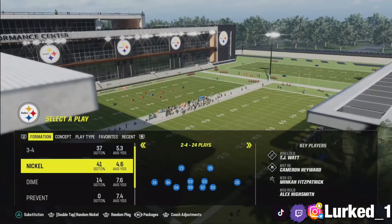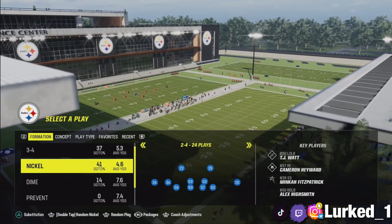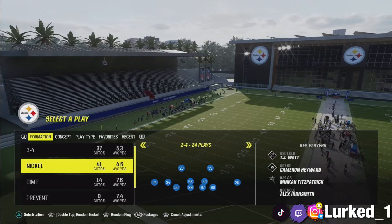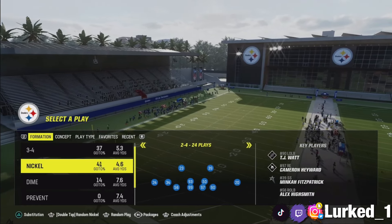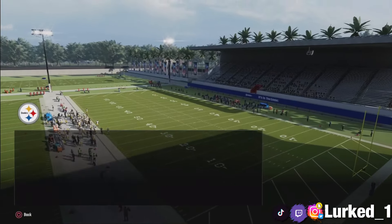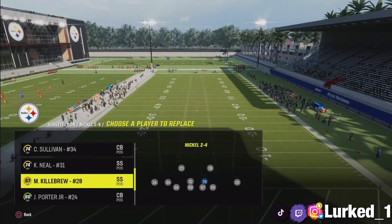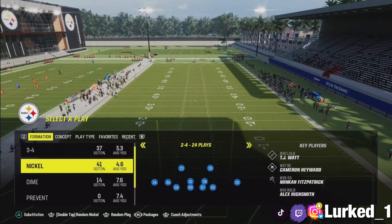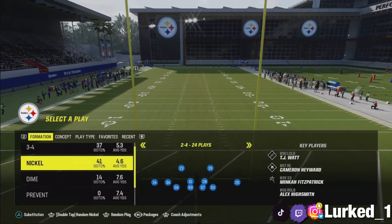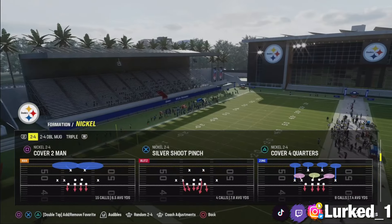It's your brother back at you again with another video. We got some more heat - we are currently in the Steelers playbook, and we are gonna be working out of the 2-4. I'm gonna be showing y'all a blitz and also a good zone coverage. You want to make sure you have your zone coverage set on match. The play we're gonna be utilizing today is Cover 4 Quarters.